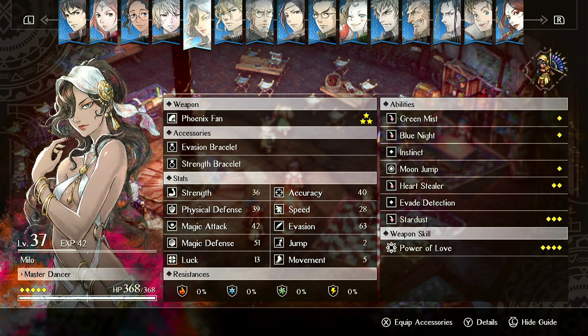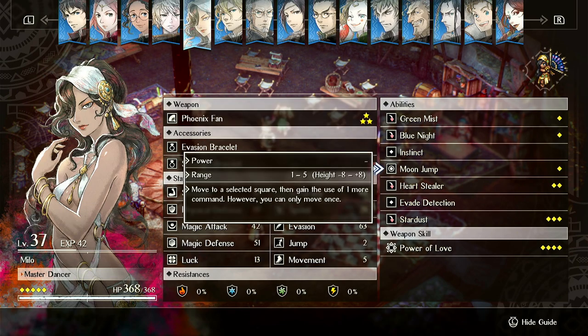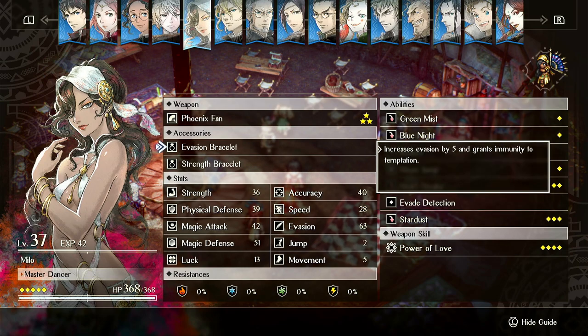She also has a passive that increases evasion. For accessories, I have an evasion bracelet on her, which first of all gives her immunity to temptation, which is nice, and it increases her evasion by five.